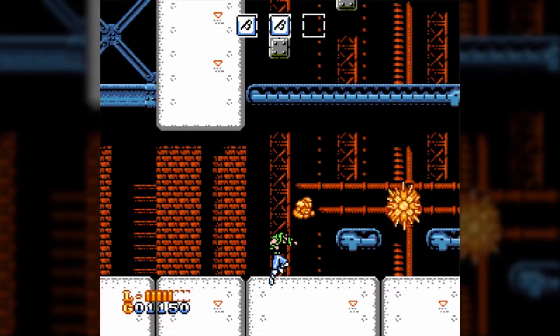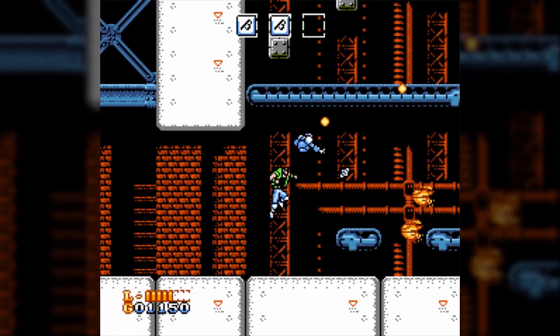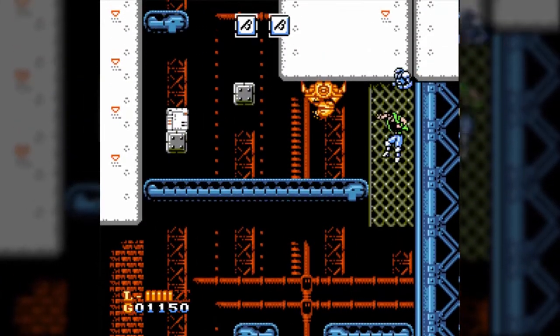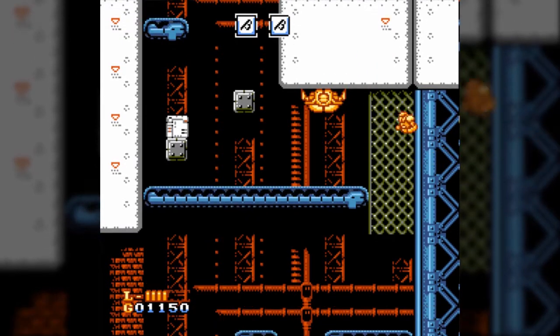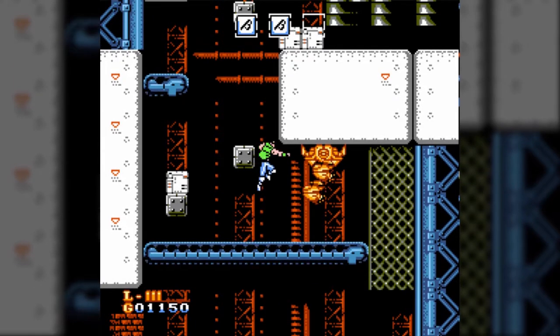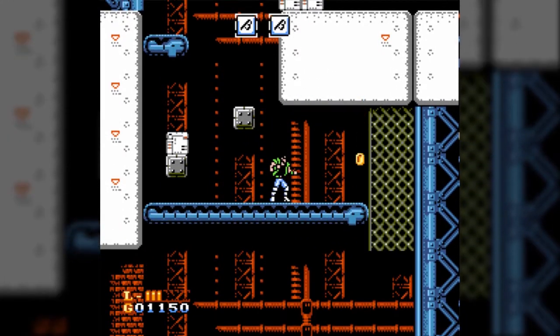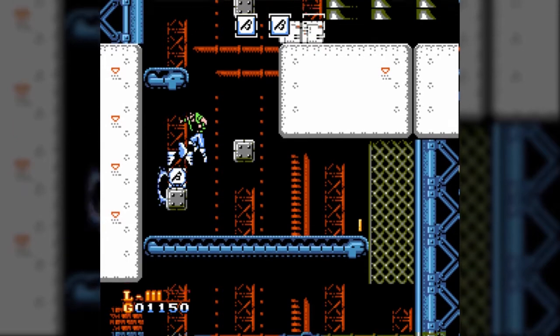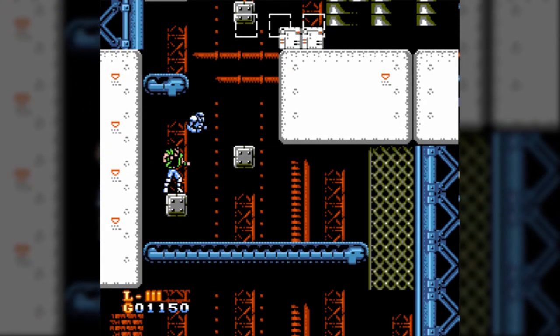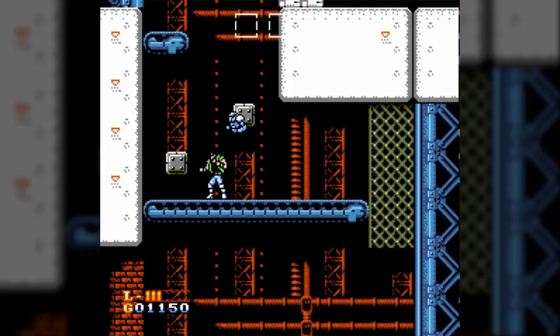We're actually in the last main section of the stage right now, and this is potentially one of the more annoying ones because it's a vertical sequence with a lot of conveyor belts. We also have a new damage source: the rocket itself that we saw on the stage select screen. A few jets of fire are going to come out of various parts of the engine, and you need to be careful avoiding that.